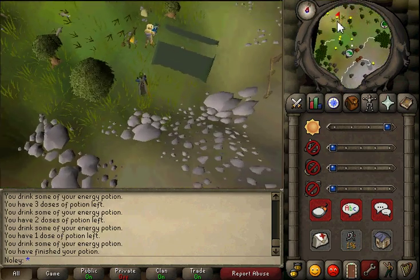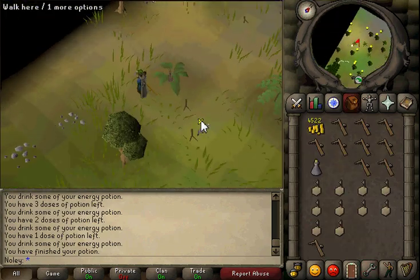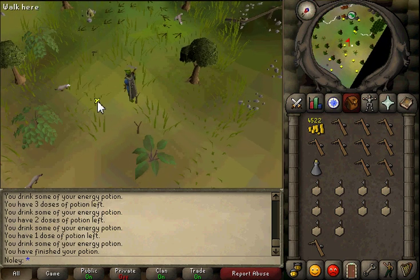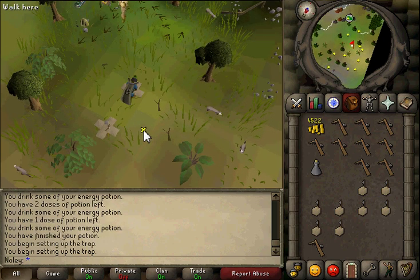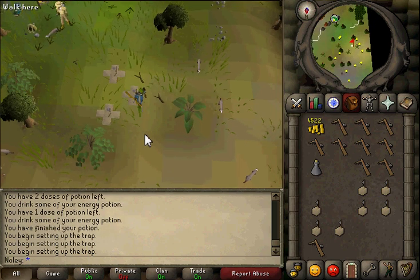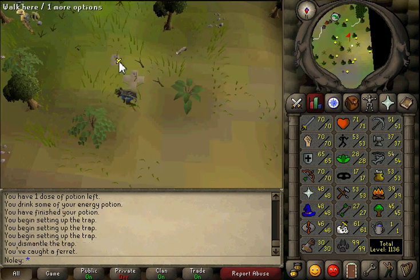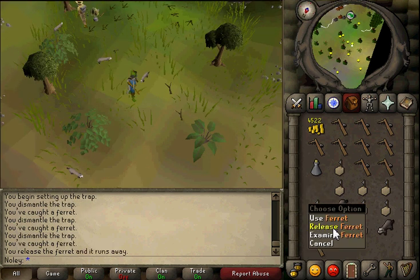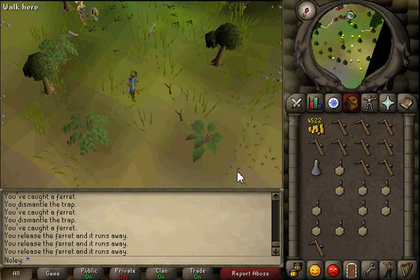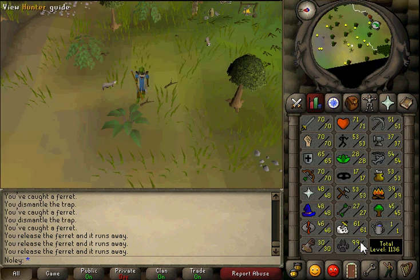This is where the ferrets are - you're going to be training here until level 43. I set my traps somewhat like this. At this point you'll only have two traps until you hit level 40, where you'll have three. They get in the box traps, you catch them, and that's how you do it. You'll be doing that until level 43. This is a brief guide showing exactly what I did from 1 to 99.